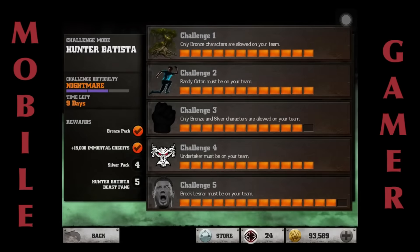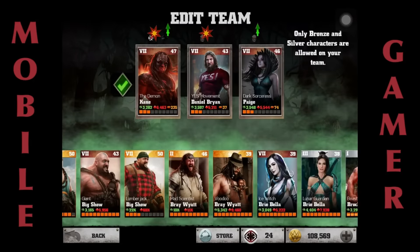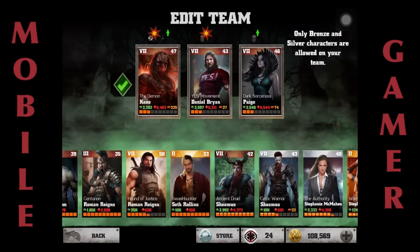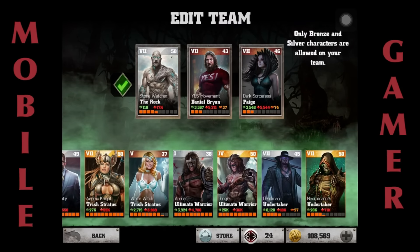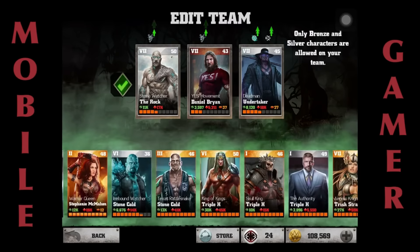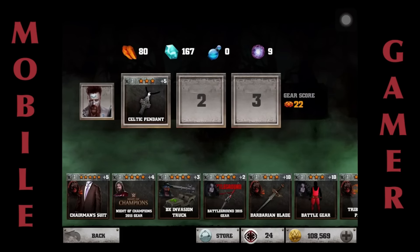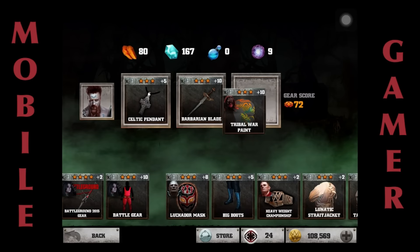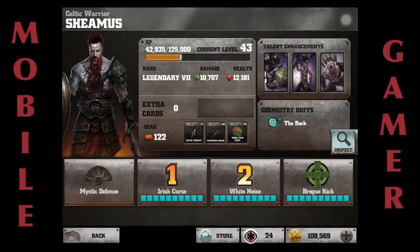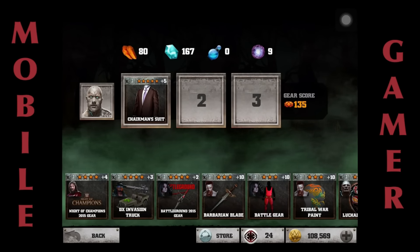For the silver battle, I'm going to use The Rock in the first slot with the Knight of Champions gear. Undertaker is my healer. My middle slot — my main damage dealer — is Sheamus, who'll do all the heavy lifting if I run into trouble. On Sheamus I'm putting the Celtic Pendant, Barbarian Blade, and Tribal War Point. On The Rock I'll use the Chairman Suit with the Knight of Champions.